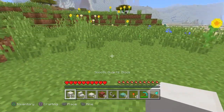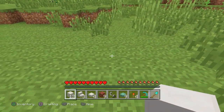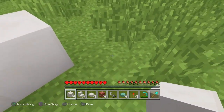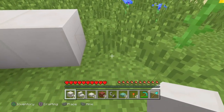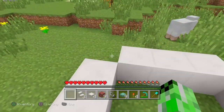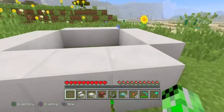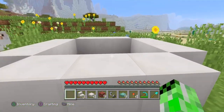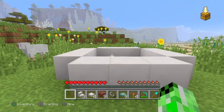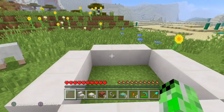What you want to do is take your smooth quartz blocks and make this kind of shape. You want to go one, two, three — and don't put a block in the corner, that is very important — one, two, three, one, two, three, and one, two, three. As you can guess, this is the foundation of your hot tub, the part you're sitting in. You can pick any blocks you want, but I chose smooth quartz because it looks the best.